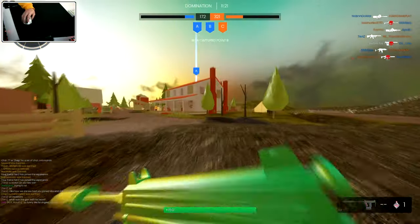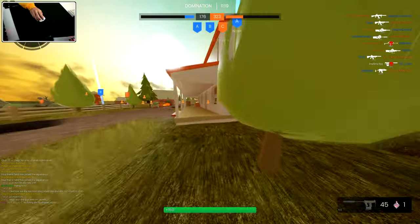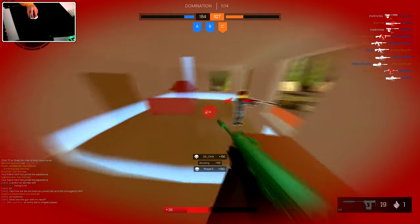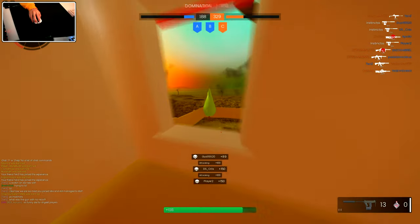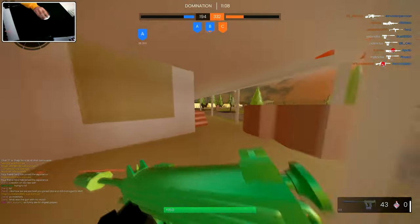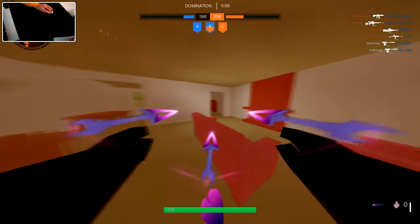They're all running towards A. I don't know if this guy's still camping on the stairs or not — doesn't look like it. For some reason they're sitting on A when they haven't capped it — I don't understand. Not worth capping it though, the team's doing pretty well on points right now so we can just keep playing.